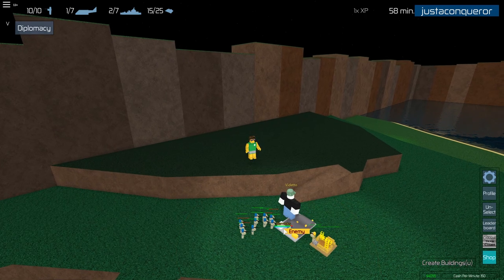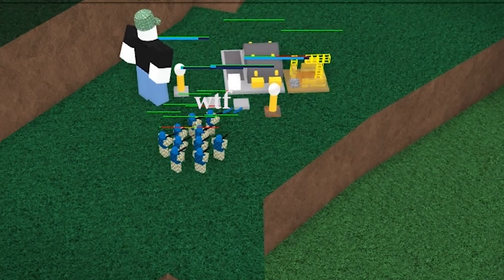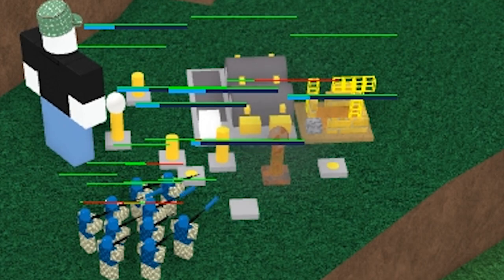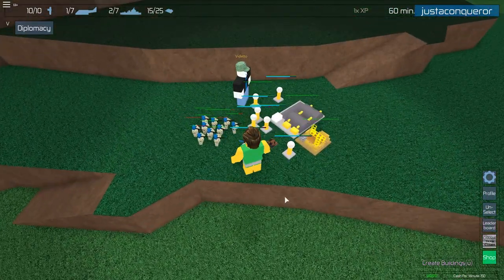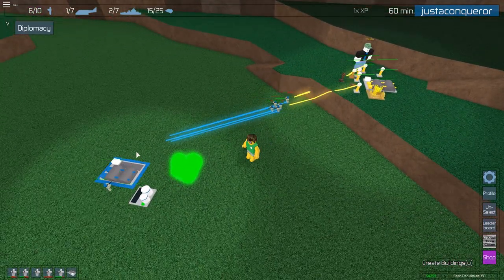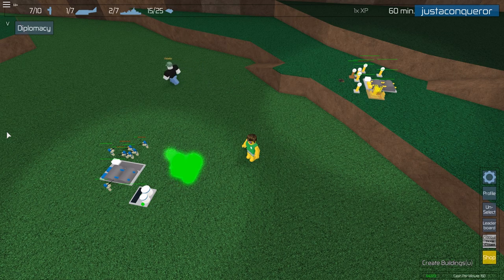Be aware that the enemy will most likely place defending buildings such as turrets or forts. If the enemy does that, be confident in your army and hope that they can kill the turrets, but also be aware that if they place too many turrets, you'd have to retreat. If that situation happens, it's a very good chance to attack their other buildings such as their power plants, because they just spent a large amount of money on those turrets and would not have the money to defend against your army.